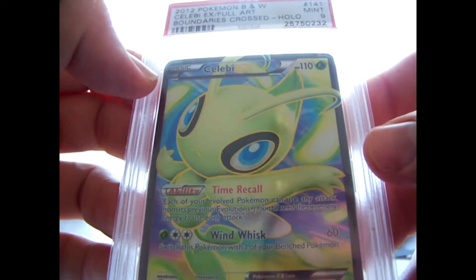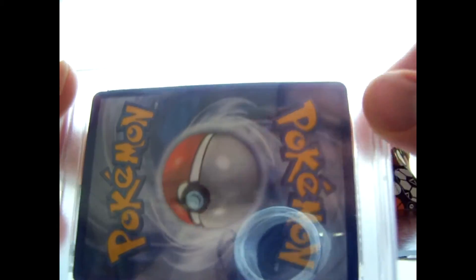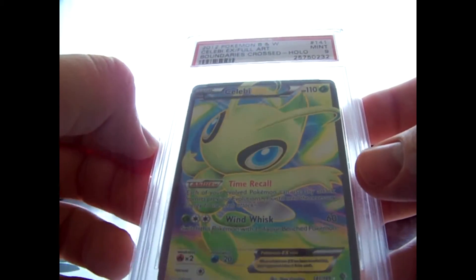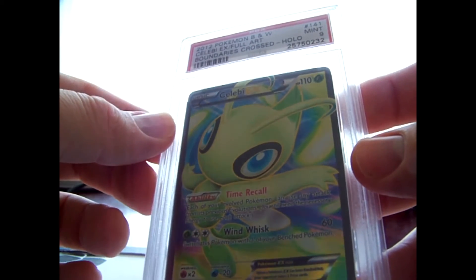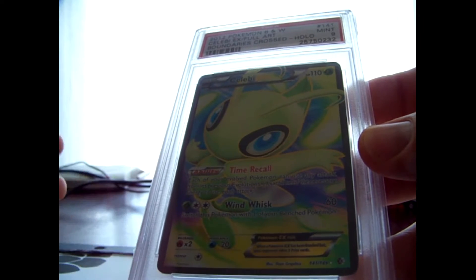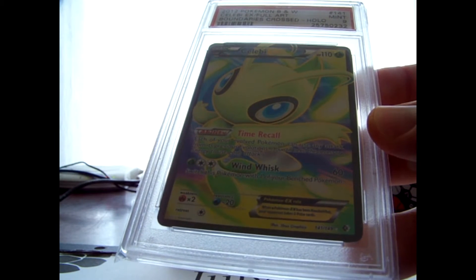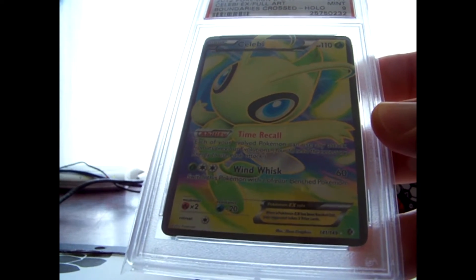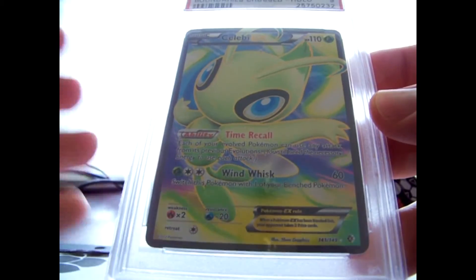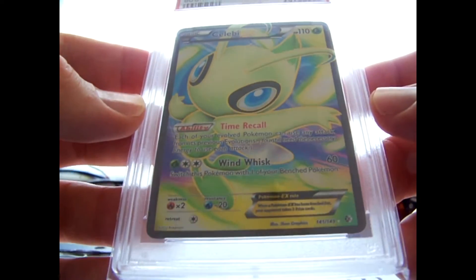We got Celebi Full Art that came back a 9. PSA actually damaged two of my cards - down here there's whitening, like right here, from when they encapsulated it. It got stuck in the case when they sealed it. I contacted them to get it fixed. They want me to ship the cards back to them and pay the entire return shipping cost, which is like $25, plus shipping cost there. So I'm looking at $30-$35 to have two cards sent back. That doesn't make sense, so I said screw it. The cards aren't that valuable anyway - I only put $25 down a piece on them when I sent them in, so I wouldn't even make my money back.